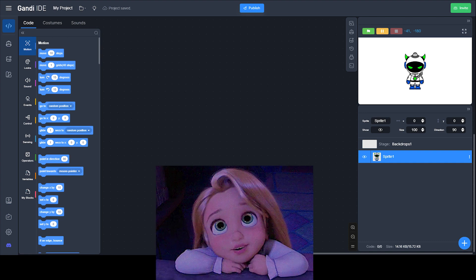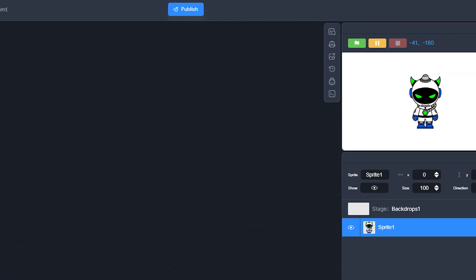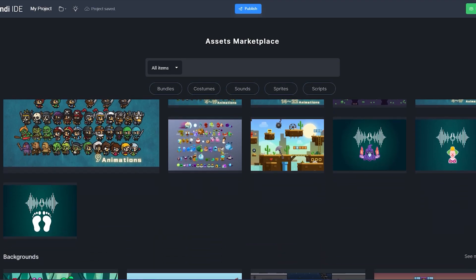It is called Gundi IDE. Gundi IDE is basically what you expect Scratch to be — it has a proper bluish dark mode, it looks really modern, and it is really customizable. But that's just the one percent of its craziness.